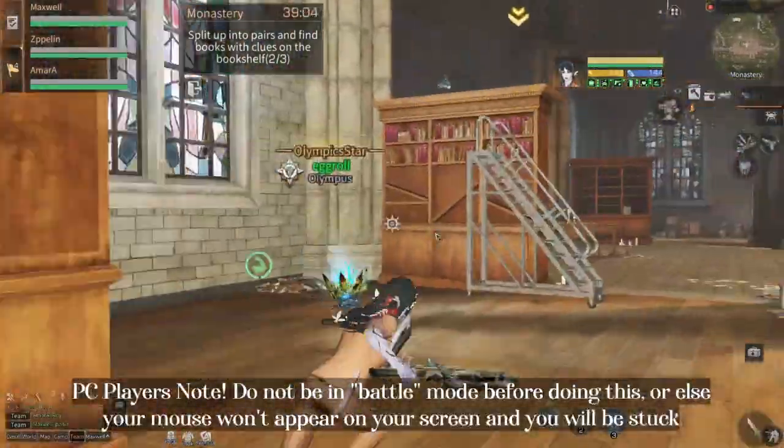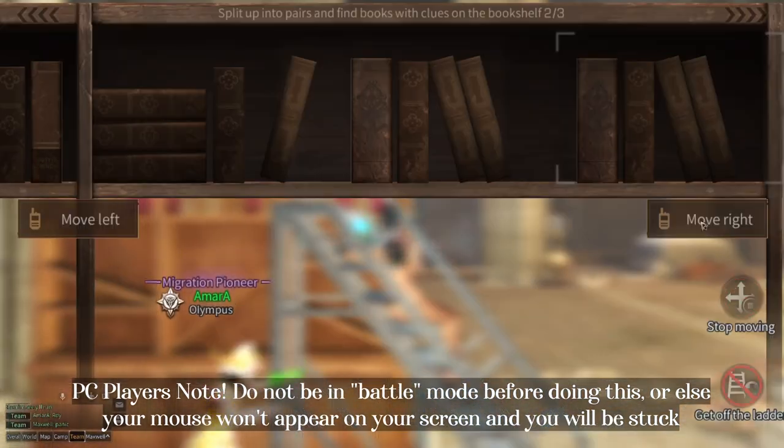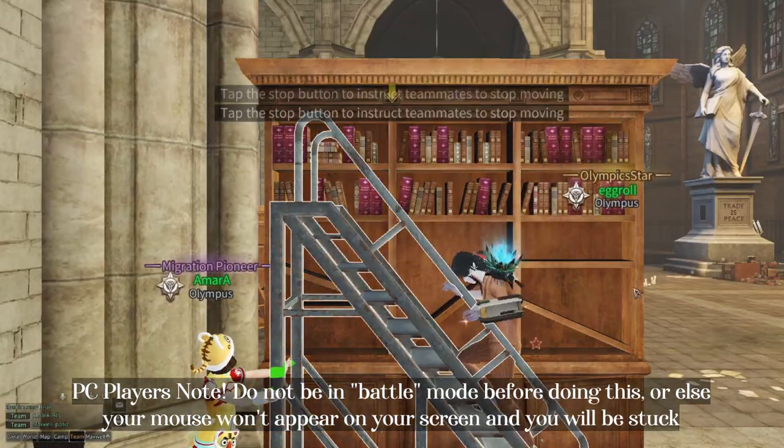For PC players, take note not to click into the screen — which means entering battle mode — or else you can't move the ladder or pick the book from the bookshelf.